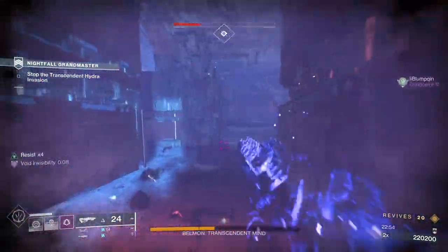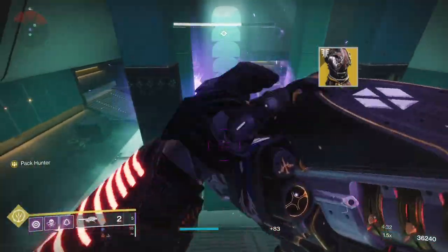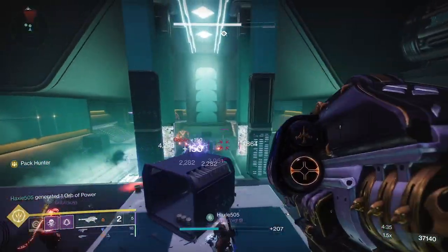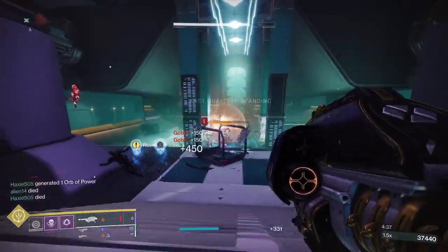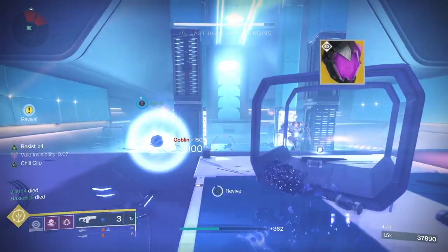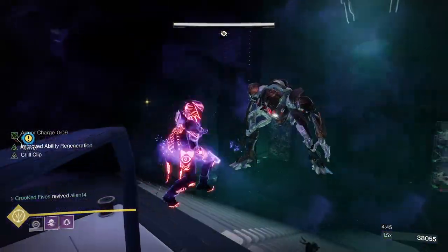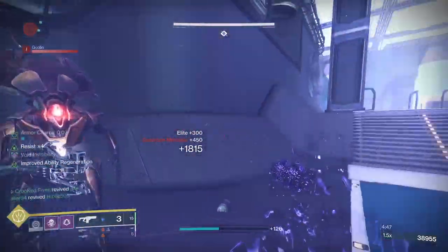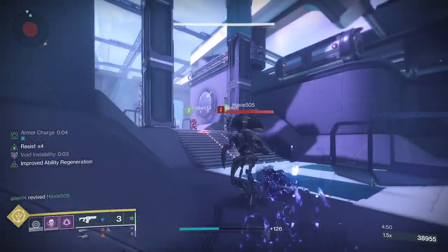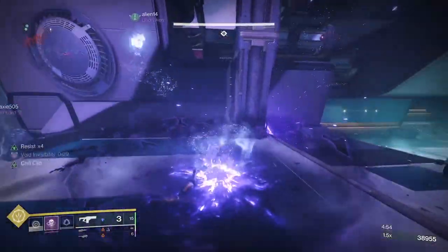If you don't have Omni-Oculus, don't worry — you can still achieve great results with the Six-Coyote, which grants an additional dodge charge. This means you can go invisible more often and stay alive longer. Another option is the Graviton Forfeit, which extends the duration of your invisibility and makes your melee recharge faster while invisible. Despite being a great exotic in endgame content like Master Raids and Grandmasters, Omni-Oculus is superior by providing you with infinite invisibility.